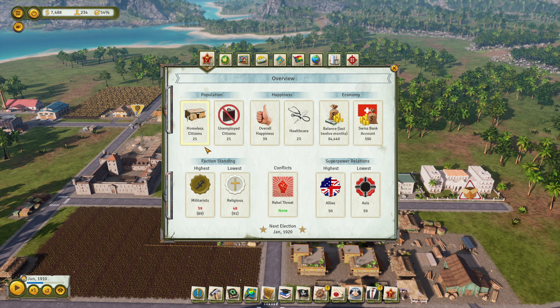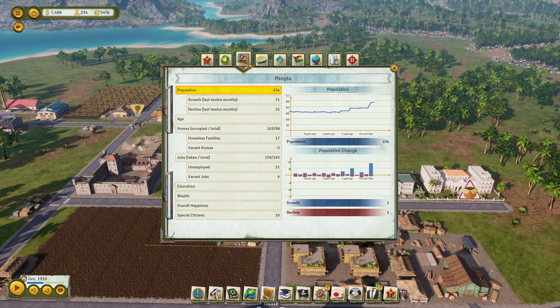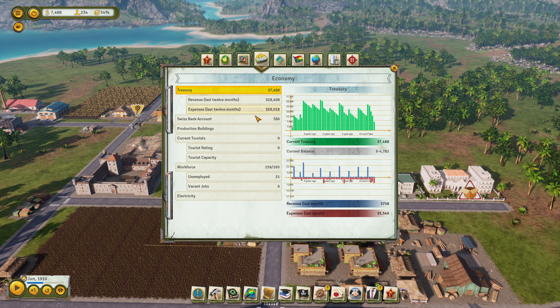We have some unemployed citizens, we have lots of homeless citizens. Overall happiness is rather low. Next election - maybe I should do something about that. But there are no elections. We have lots of unemployed citizens, I think we need more jobs. The boat factory could be cool. We need more fun, I guess. We need more jobs. We have not enough homes. We have six vacant jobs and 21 unemployed. We need more jobs. Special citizens - criminal. Economy - this needs to improve a little bit.